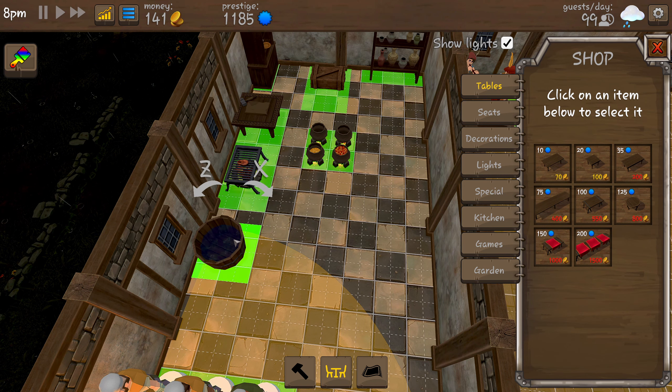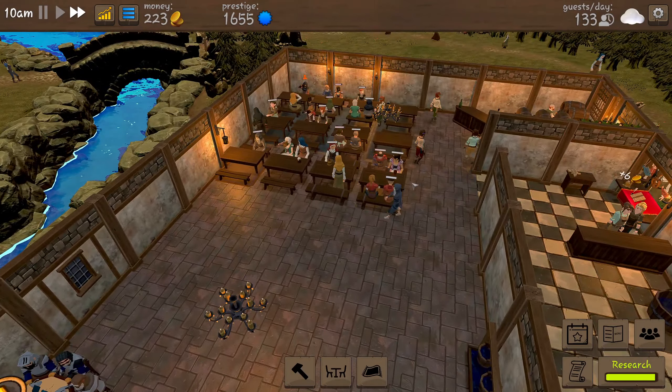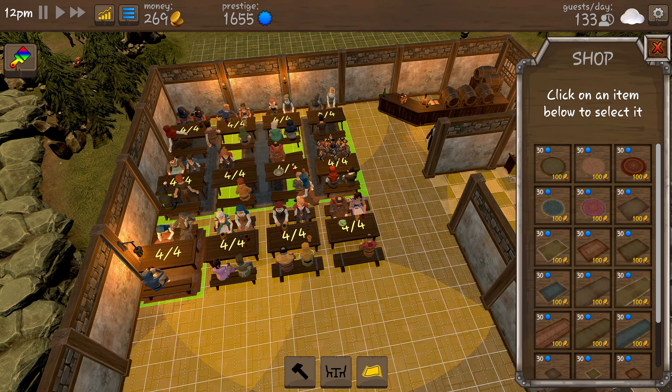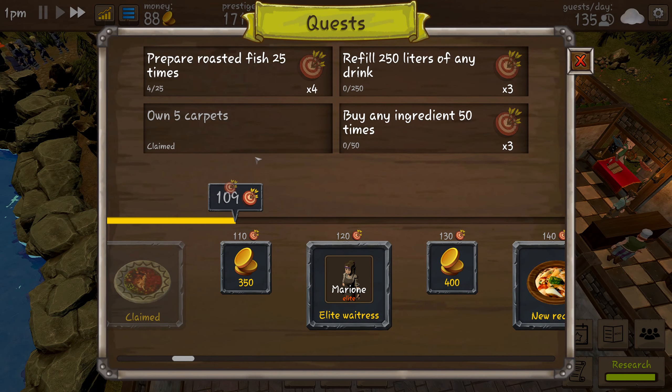We do have the ingredients for some things so it looks like we can start the wine tasting. Starting the next day — on the adventurer's table we're going to do the protect the wagon quest as soon as we've got enough coins. We've got a new quest: own five carpets, and we own four right now. The adventurer guild has got enough money now — we've got nine cheese from that. Let's buy one more carpet. Going to the flooring menu — there are the carpets. We'll stay in the same style and buy one there and one there. We finished a quest!